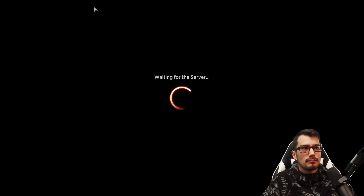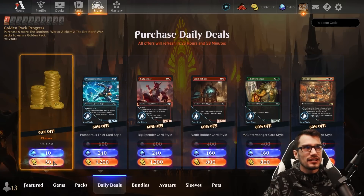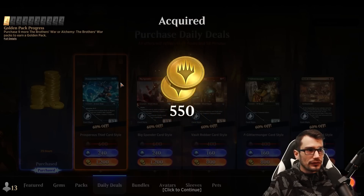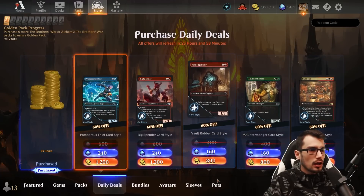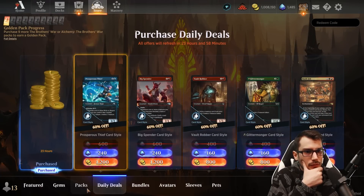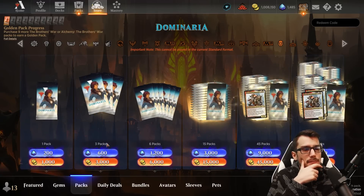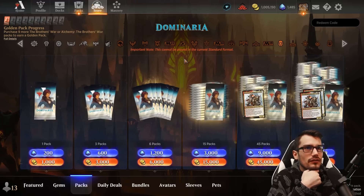Thank you all so much for watching. Let's hit the store and buy a pack — spend that gold, let's go! 90% off — thank you so much for the free gold, that's fantastic. 550 gold, literally the most generous thing Wizards has ever done. It grinds my gears when you see them give out like 10% off a pack — man, I do not want 10% off a pack. Give me at least 25, you know?